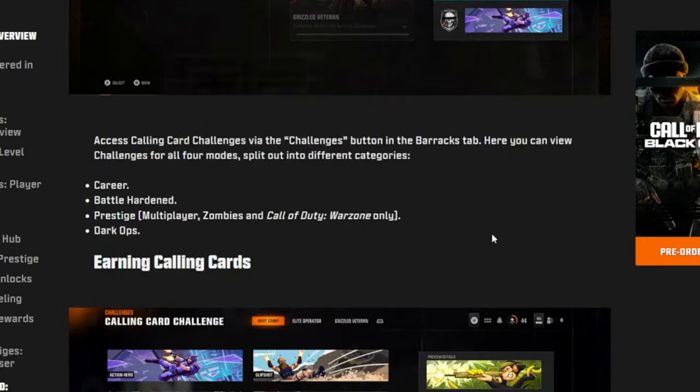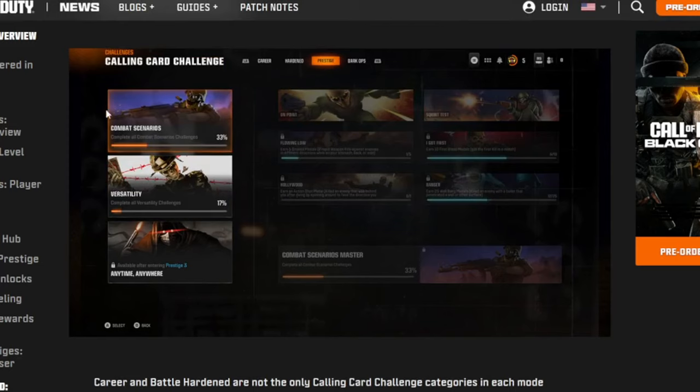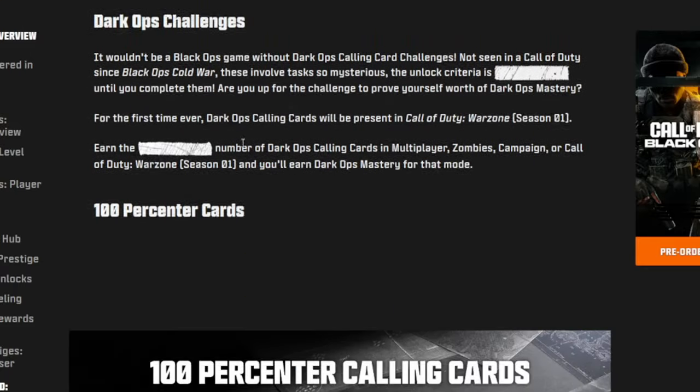If you go into your calling cards and go all the way to the section that says prestige, you can see all the challenges for prestige. There's one there — earn five medals, or earn ten first blood medals, that kind of thing. You can go to the blog post and zoom in to read some of these. The prestige calling cards look dope — the zombie ones especially. Anytime, anywhere — prestige 3 — those are pretty cool.